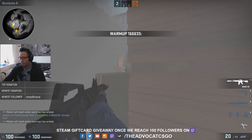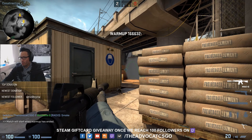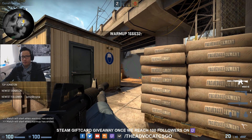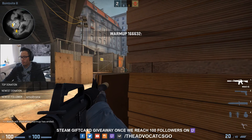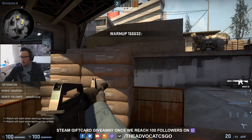You'll have a nice view at B short from this position. From the enemy's point of view, this is really hard to spot you — especially because this is also a very nice off-angle to cover B short from. So even if you don't have a smoke, this position is very effective to cover B short.